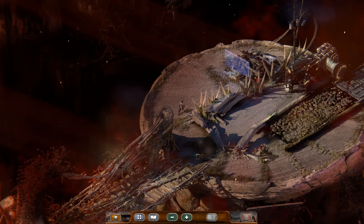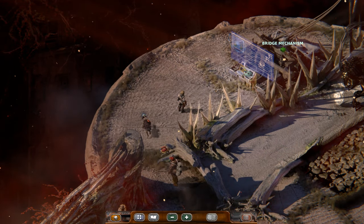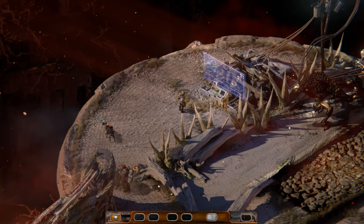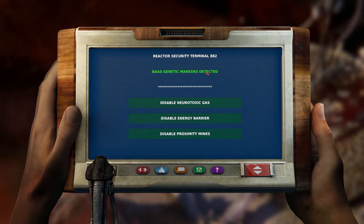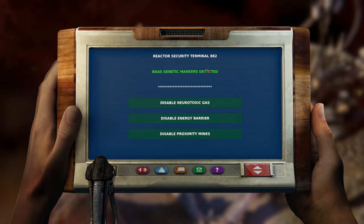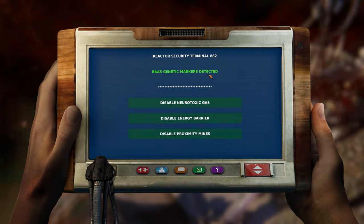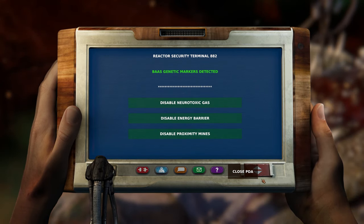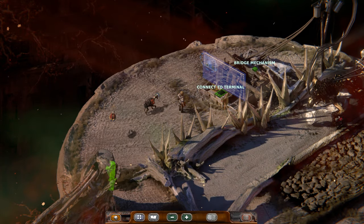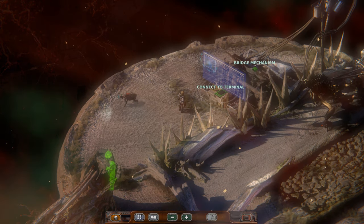Just carrying it on us might be enough, but I also wonder if we might have to pour it all over the console. It just detected it on us. Disable neurotoxic gas. Disable energy barrier. Disable proximity mines. Let's be careful. None of these are going to let the monster loose, right? I'm going to save first.